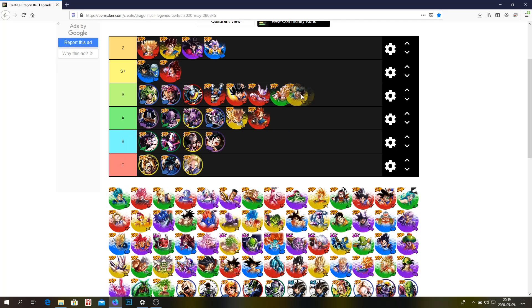This Bardock is probably going to surprise a lot of people — I think he's actually very good. He's a very good tank, he can do very good damage, and he gives a buff to the whole team when he dies. I think this Bardock is definitely a very good unit and definitely underrated. I don't use him anymore because I have Kid Goku at Zenkai 7, but this Bardock is definitely underrated.